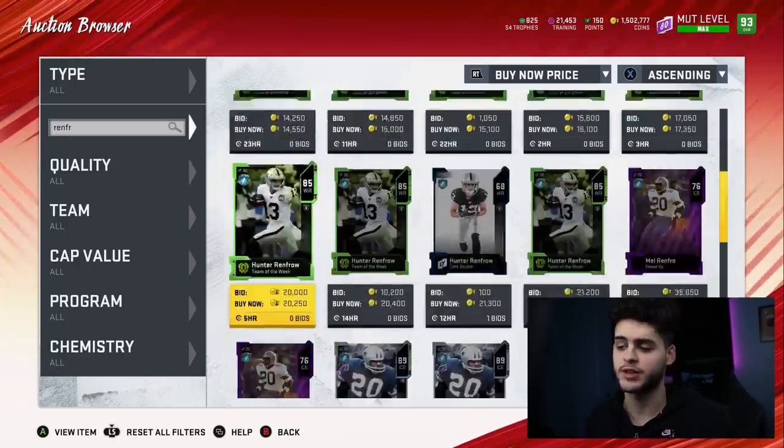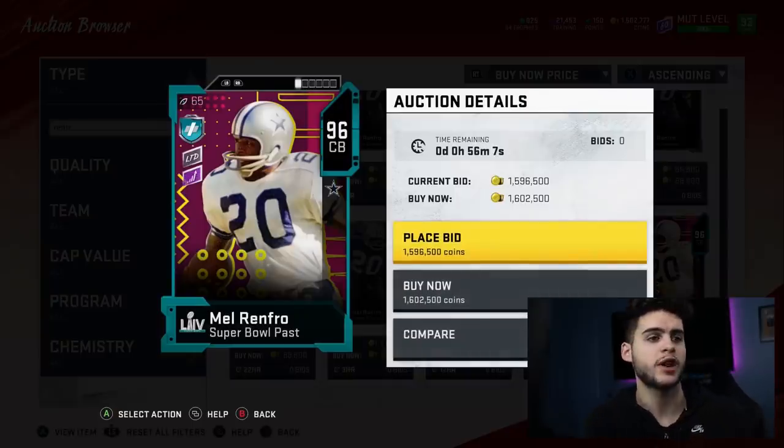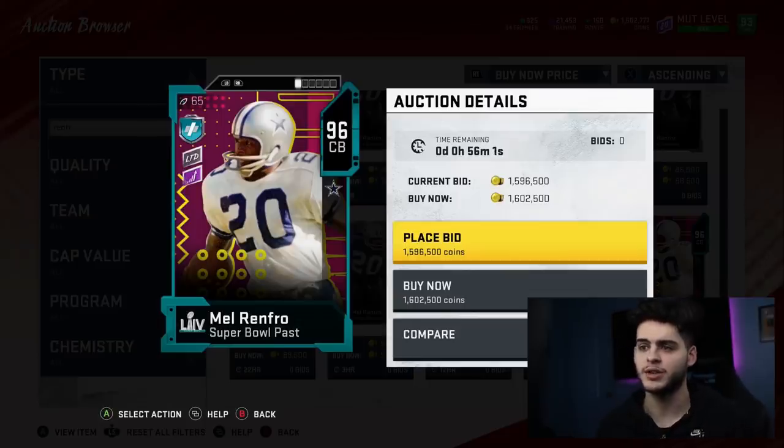The new card is Mel Renfro, as you guys can see right here — 96 overall Mel Renfro, Super Bowl Past LTD. I wish they would have told us about him, that would have been super cool. He's got the band-aid looking archetype, which I don't entirely know what that is. Being an LTD, he's obviously going to be expensive.